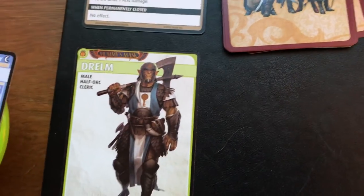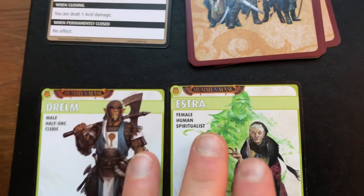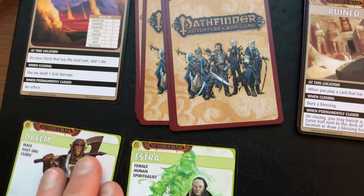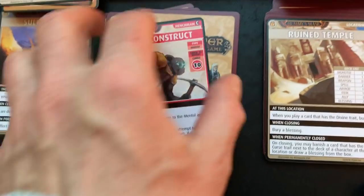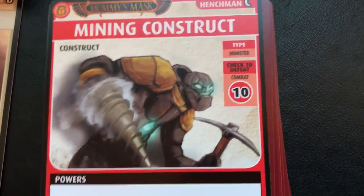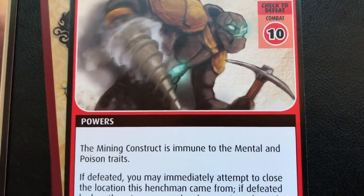She's got a hand size of five — one, two, three, four, five. That's right. Back to our big fail with Drellm — I guess I'm embarrassed on his behalf. I'm going to bring Estra over to this location and keep my concept of keeping them together. I'm going to have her do a free exploration — simply turn over the top card of the deck. Right away we have the henchman — a mining construct.